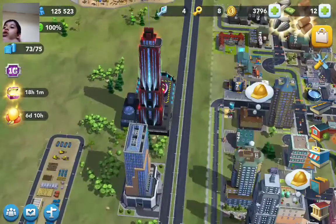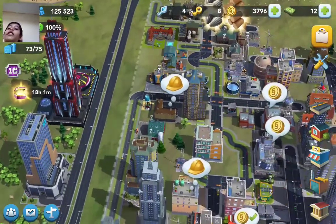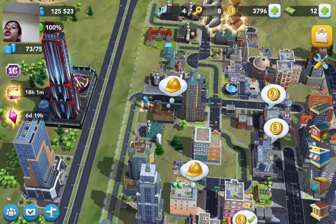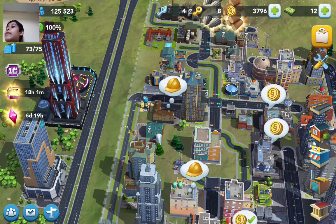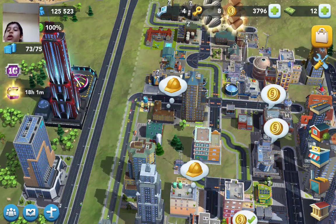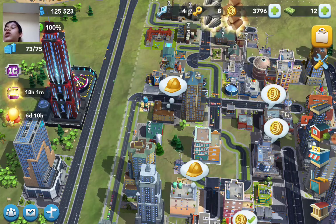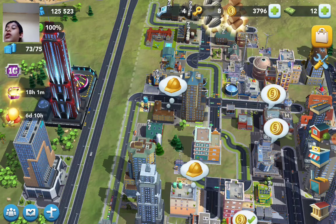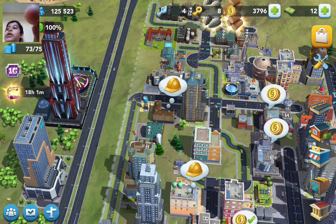You could also do disasters from the new tower. All you do is launch the disaster, then some areas in your city will be destroyed. When they're destroyed you have to rebuild them — some will give coins and other stuff, but some will also give you golden keys, so it's also one of the fastest ways to get golden keys.